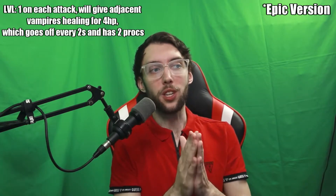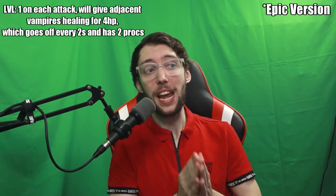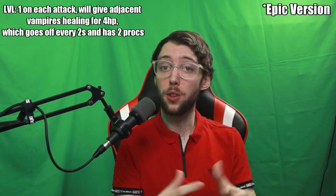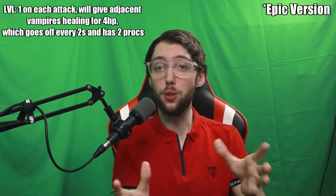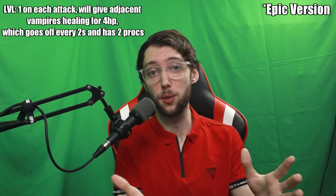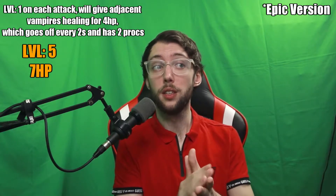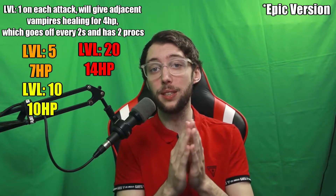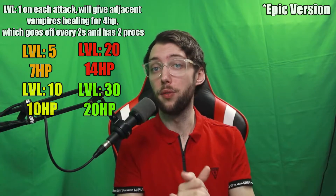For the milestone abilities, level 1 gives adjacent vampires a healing for 4 HP on each attack, which goes off every 2 seconds and has 2 procs. So if you kill somebody with a vampire, you'll give 4 HP to the vampires right next to you for 2 seconds with 2 procs — so 4 seconds in total, giving 8 HP. Level 5 goes to 7 HP, level 10 goes to 10 HP, level 20 goes to 14 HP, and level 30 gives a juicy 20 HP. That's a really solid milestone if you have other vampires.